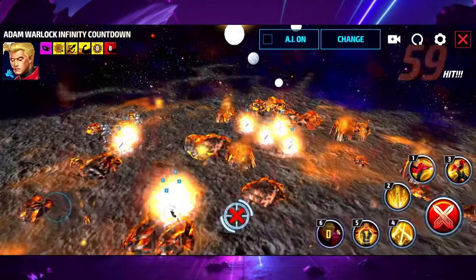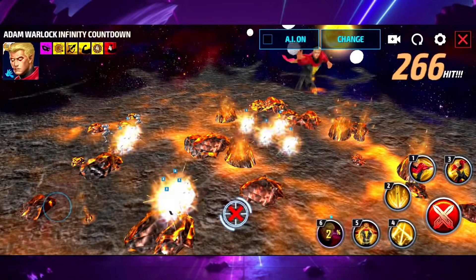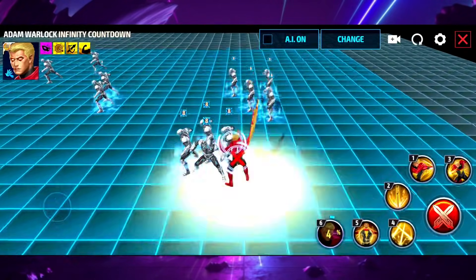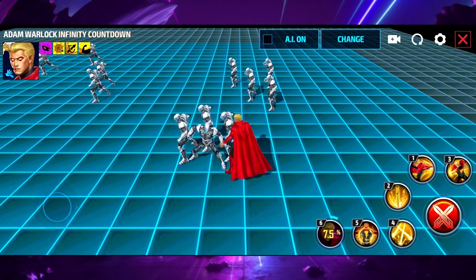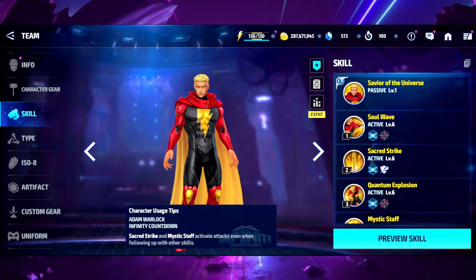The coolest thing about adam warlock is his tier three skill. With the cinematic off, he flies off the screen and then literally grabs a moon out of space and smashes it in your face - it's really really cool. But we're going to look at how he does at tier two first, then tier three him in this video to see how much better he becomes.